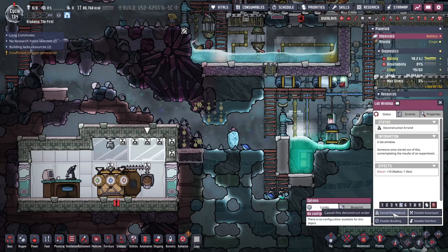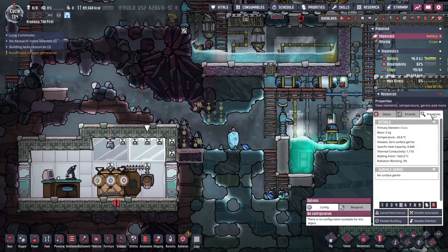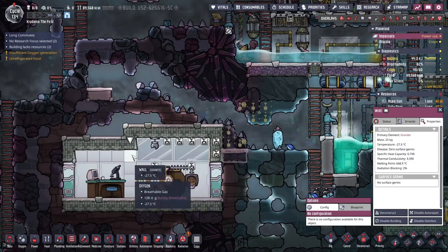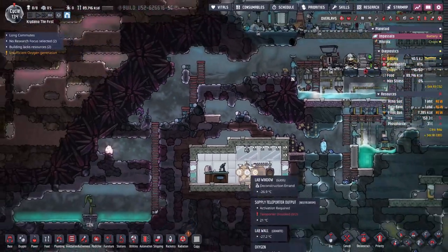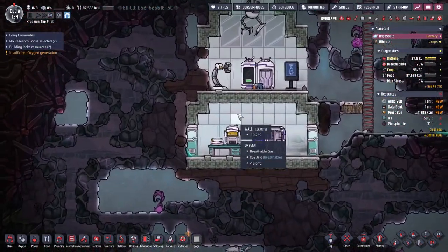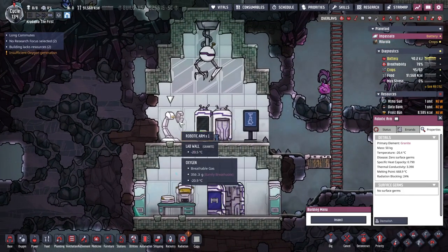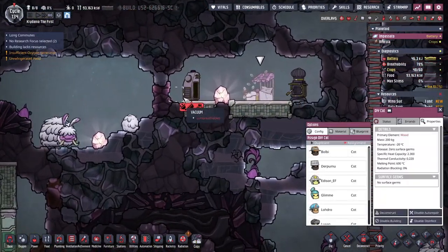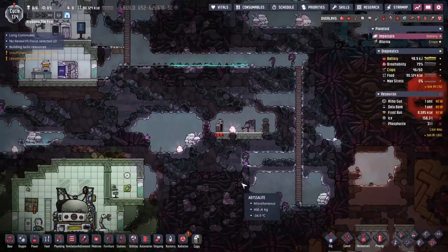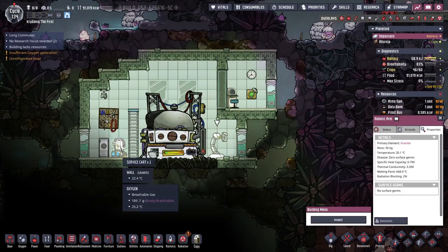I think we need to make ourselves a little home over here. Constructed by back wall — oh, I can get some free glass here? Only five kilograms. You know what would be nice is free plastic. Anything made out of plastic that I can deconstruct? Doesn't seem like it. It's all granite or neutronium.